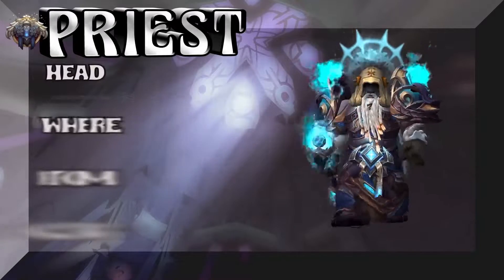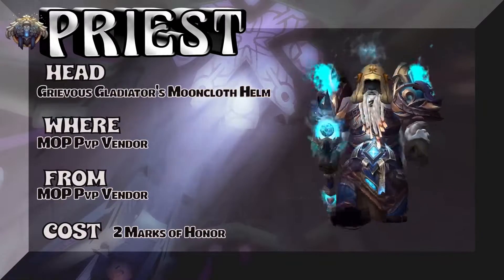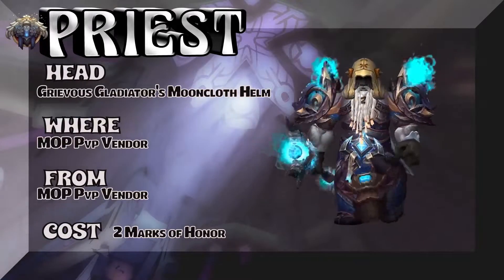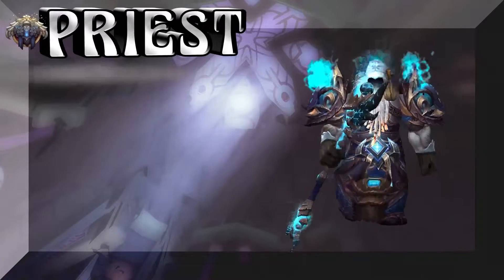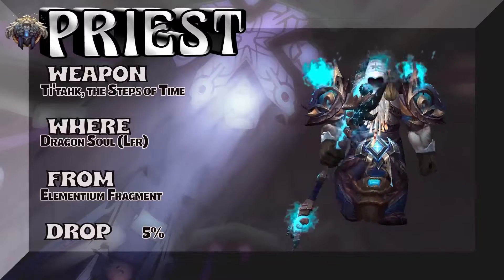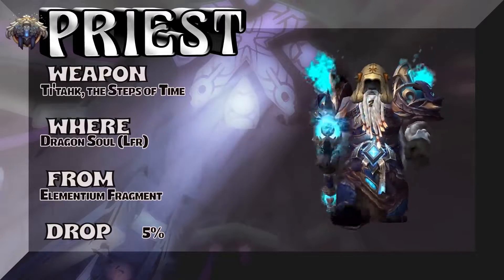We have a dark iron dwarf showing you the Grievous Gladiator's Mooncloth Helm. If you're Alliance it's Grievous, if you're Horde it's Prideful — two marks of honor... actually that's three marks of honor, that's a boo-boo. The weapon is straight out of Dragon Soul LFR version: Elementian Fragment, also called the Steps of Time.